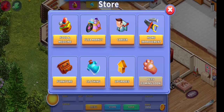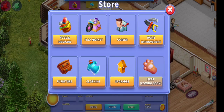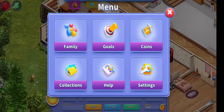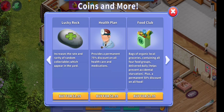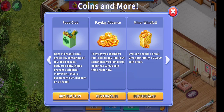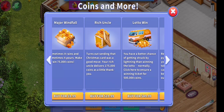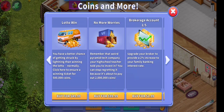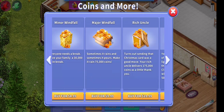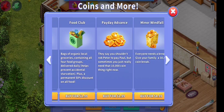Last, and also pretty much least honestly, you can buy coins. You can go in here and buy all these upgrades, but you can also get coins. It starts at $1.99 and keeps going up — $4.99, $9.99, $19.99, 50 bucks, and then it goes all the way to $100. So you can spend up to $100. I don't know why you would need to spend that much or why you'd need that many coins.